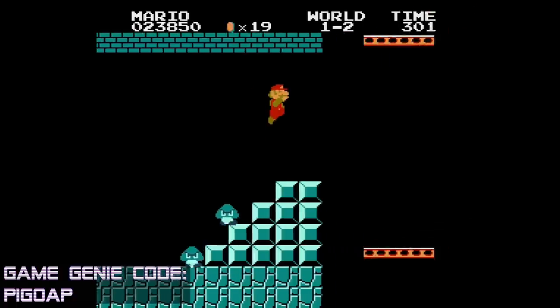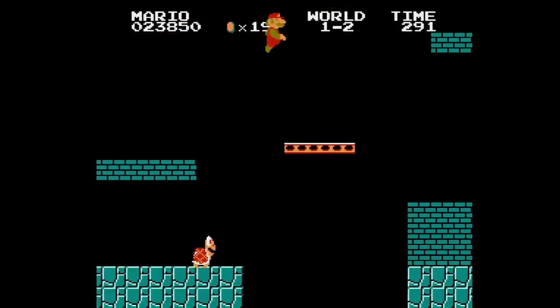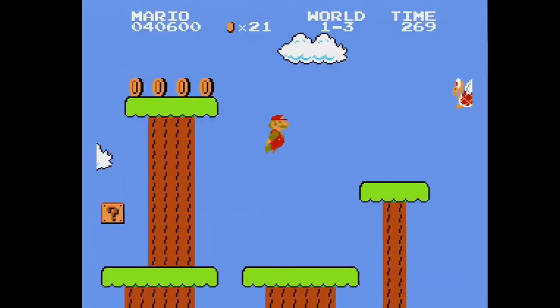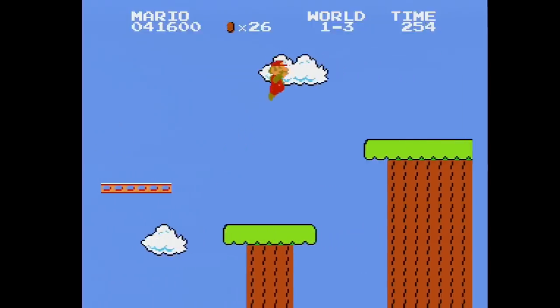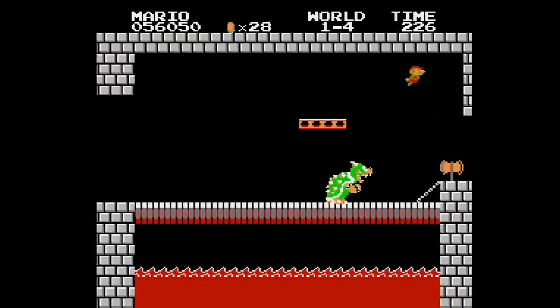This code makes every level an underwater level. I know, underwater levels aren't usually people's favorite part of a Mario game, or any game really, but being able to swim in the sky or float underground is actually pretty fun. Instead of jumping, Mario floats through the air, making it a slightly new way to play the game.